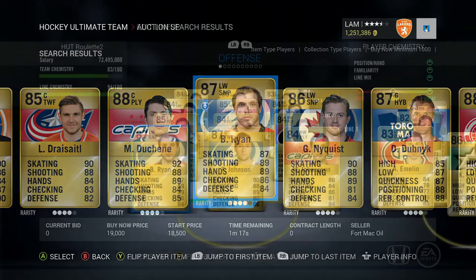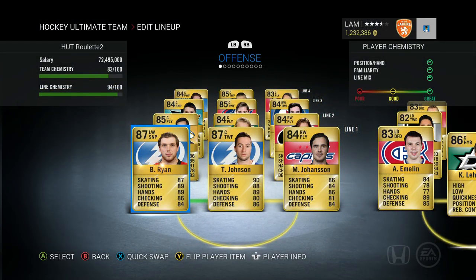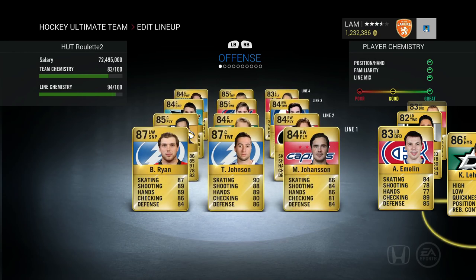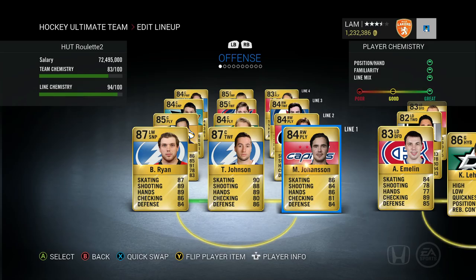Bobby Ryan already had the Tampa change team, so he has a little bit of chemistry with Tyler Johnson. That's how I want to start the second game of Hutt Roulette — with two 87 overall players with chemistry on that first line. Moving Mike Ribeiro down to play with Michael Granlin and Elias Lindholm. Taking out Mason Raymond — he wasn't doing too much anyway. Throwing in Ribeiro might just enhance that lineup. Second game of the episode, let's get it going.